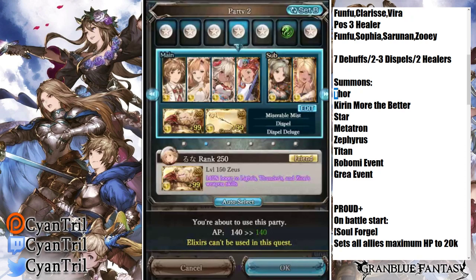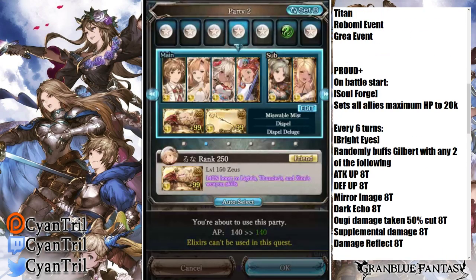For summons, I recommend Thor, Karen (more Karens the better, ideally max break), Star if you want to burst him down, Metatron, Zeph, Titan, Roll (event summon), and Gray (event summon). I've seen people clear with Bahamut and others, but these are the best options for your summon slot. Now let's talk about the actual fight.